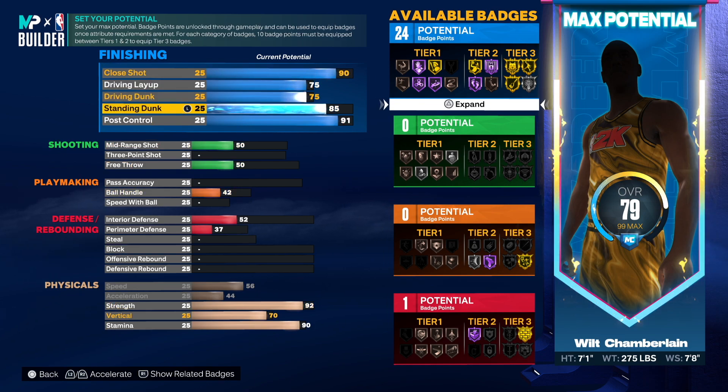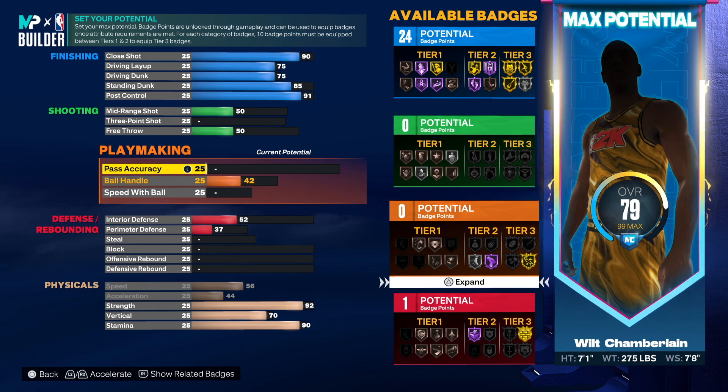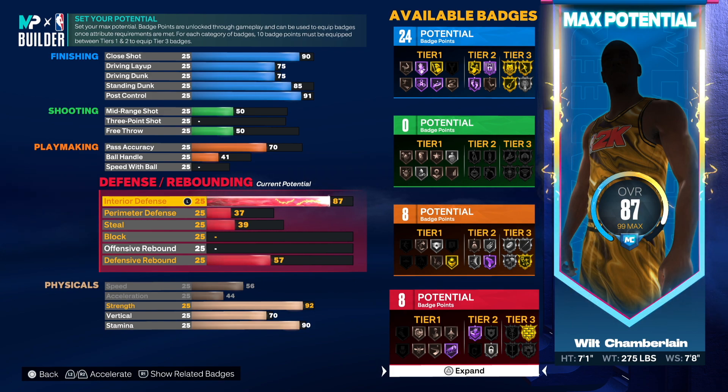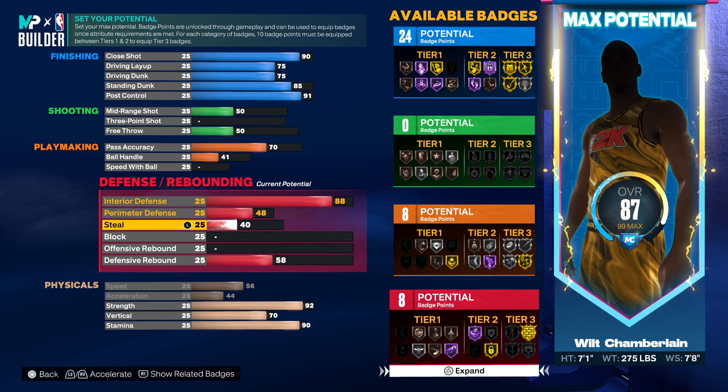Now let's go down to playmaking. He had 60 pass accuracy but I want to boost that up to at least 70 — I think that's a sweet spot. I'll leave the ball handling as is. For defense, we want 88 interior defense. He had a perimeter defense of 48 so we'll go 48 there, and steal was 64 so we'll go 64.